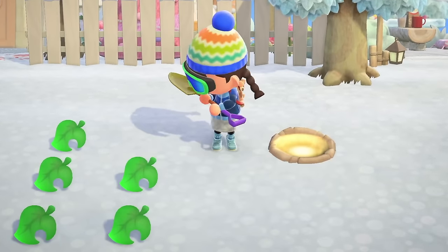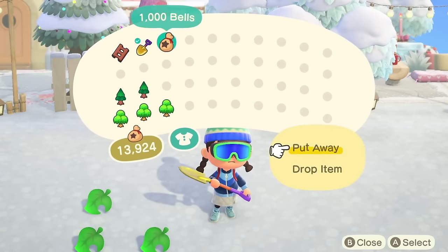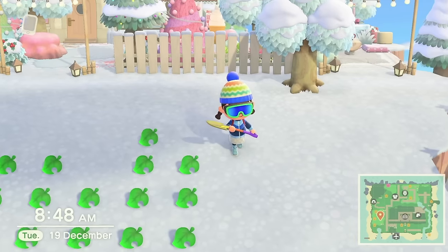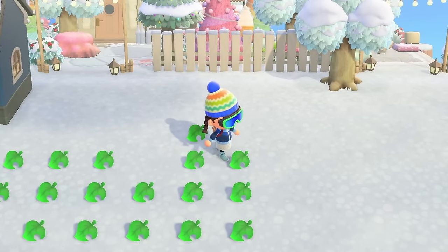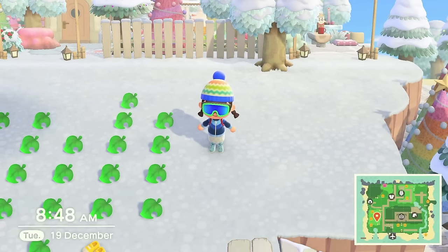Let's get rid of this little gold spot first — these are so annoying, they always appear where you're going to build. But logically, if they appear wherever you're building, it's because that's where the empty space is. We've got a lot of stuff here, so I'm going to pick it up in a specific order so it's organized in my bag.